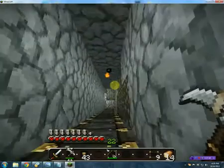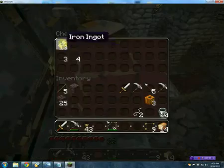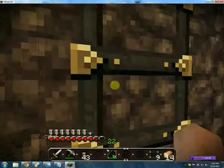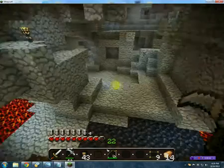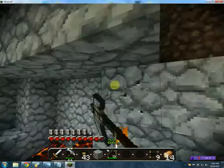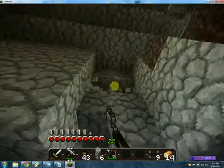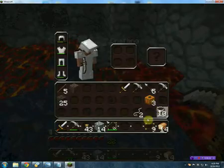Cobblestone. Coal. We need everything, dude, we just need everything. Lava. Okay, and there's some lava right there to start us off on our way. Guess who's back, back again. Yeah, all ready with the cobblestone and we're all ready with the lava.